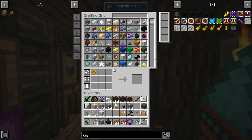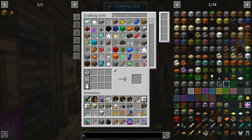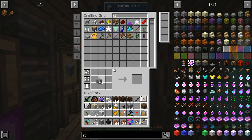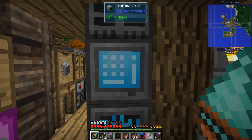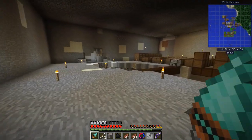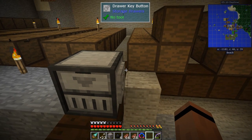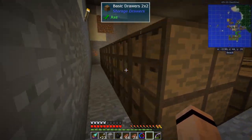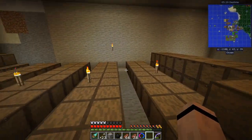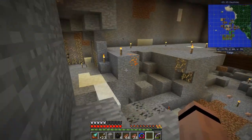Now I can make the key — right there. I'm going to turn this key into a button. I need smooth stone for a button — I've only got three pieces but that's okay. Put it there, take this — now we're in business! I slap this on the side of the drawer controller, push the button, and all my drawers have locks on them — they're all connected! We made the entire distance.